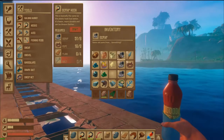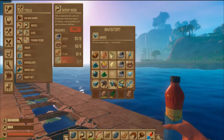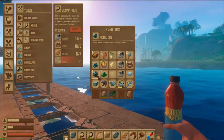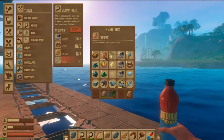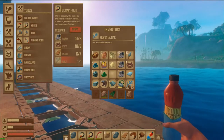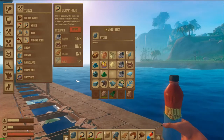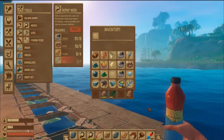13 copper ore — not bad. 51 scrap, two hinges, one ingot, eight metal ore, 13 copper ore, two explosive goo, and a piece of silver. 11 clay and 22 stone. Very nice, very nice.